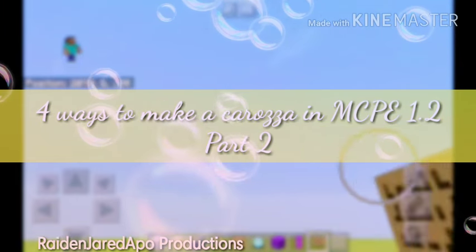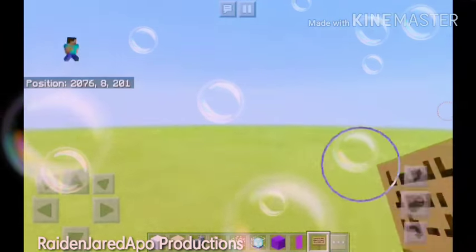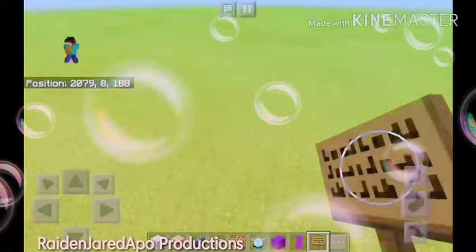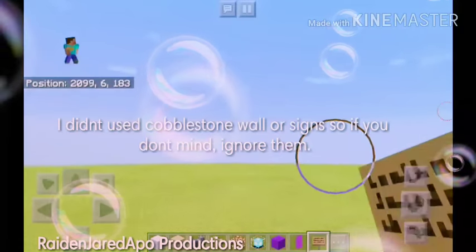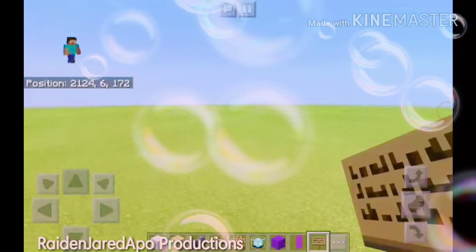Hello guys, this is 4 ways to make a carossa in Minecraft Pocket Edition 1.2. Today we're going to be covering the final two options on how to make a carossa or carriage in Minecraft PE.